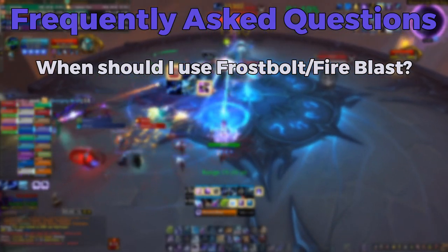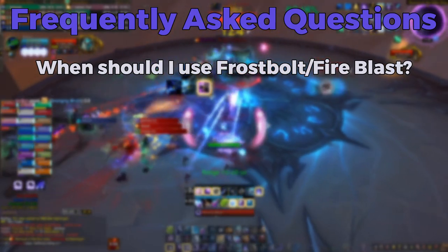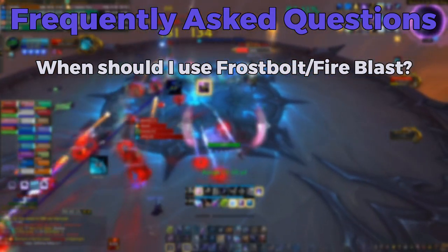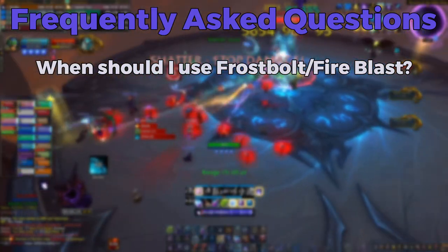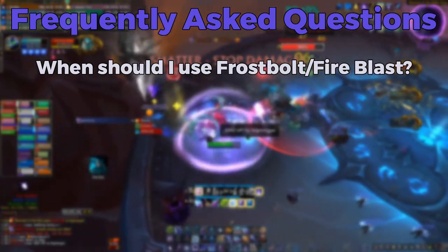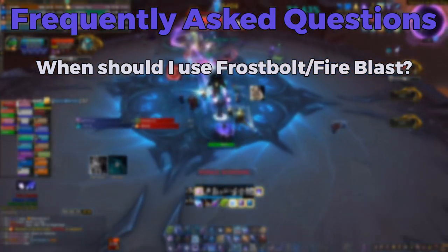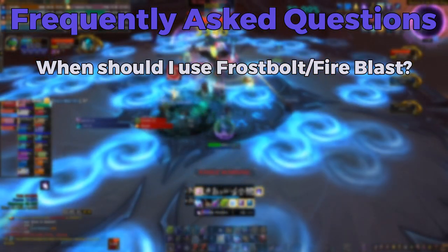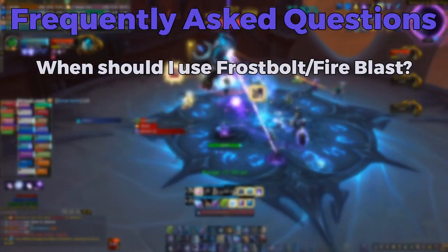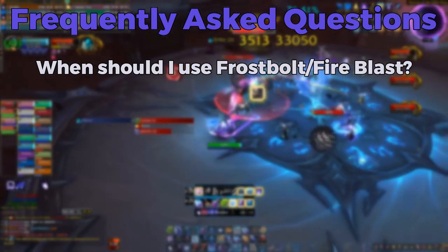As for Fireblast, this is a great spell to throw out on the move if you don't have any Clearcasting procs. You can also use it as a quick way to stack up Radiant Spark if, for example, you have to dodge a swirly on the floor — Fireblast can fill that global so you can continue with your Radiant Spark ramp. You can also do the same thing with Presence of Mind. If you're going to do an Arcane Power burn and know you have to move, you can pop Presence of Mind to continue stacking Radiant Spark with Arcane Blast. Keep in mind you only want to use Presence of Mind this way when you're at 0 or 1 stacks of Radiant Spark — anything more than that and you won't be able to spell queue the last Arcane Barrage into that 5th Arcane Blast, since it'll be an instant cast.